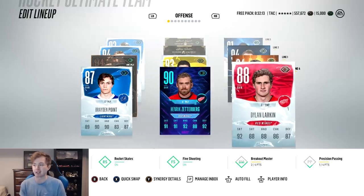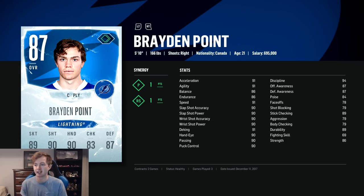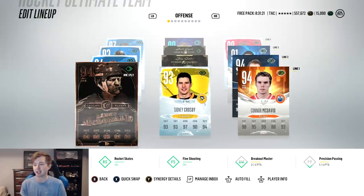Fourth line here — we have Ice Point, Flashback Zetterberg, and Ice Larkin. Still a sick fourth line in my opinion. Point I actually pulled in a pack, and Larkin I got for like 5,500 on a bid — really lucked out. Point for a fourth line left winger is right-handed, and Rocket Skates makes him even faster — with Thread the Needle I think he's got like 96 speed. Shot and hands are both in the 90s. Zetterberg is very solid center with good defensive stats — 94 stick check, 93 defensive awareness. His faceoffs could be a bit better at only 84, but very solid all-around center, kind of like a slightly worse version of Crosby. And then Larkin — super fast, 95 speed, so 98 with synergies. Deking's 90, about 89 offensive awareness. Basically I have him for the speed, plus I use him on the PK, and he's one of my favorite players.